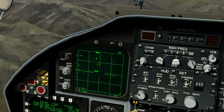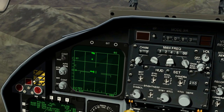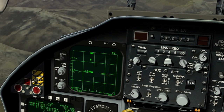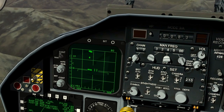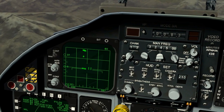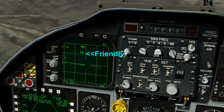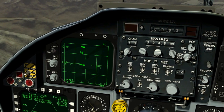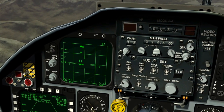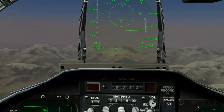Increasing the range scale here, and we see we have two targets in a row. Before switching to TWS mode, notice that we have two dashes, and then a circle, and then two more dashes. The circles represent a friendly aircraft. The dashes represent hostile aircraft. The radar onboard the F-15 contains an IFF system, or Identification Friend or Foe.